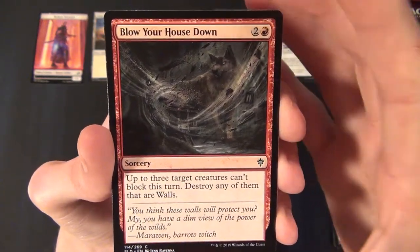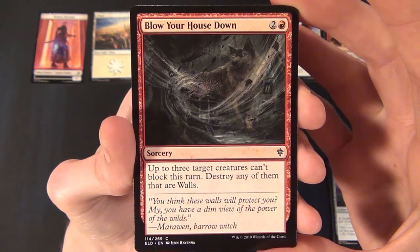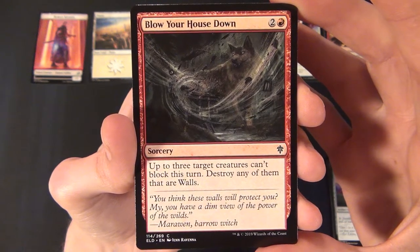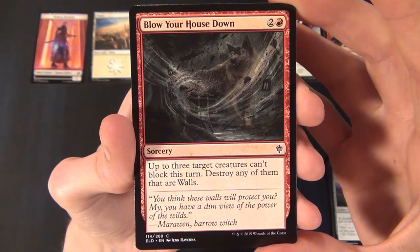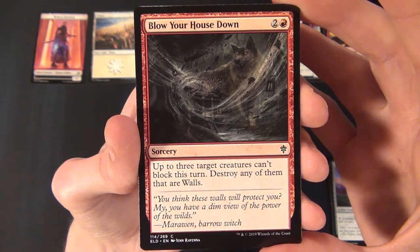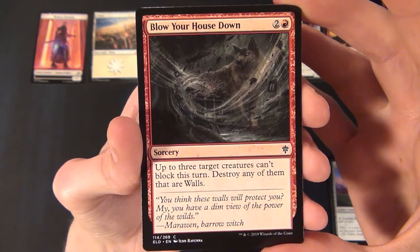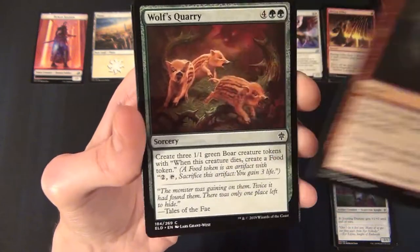Then we have a red common sorcery — Blow Your House Down. It costs two and a red to cast and says up to three target creatures can't block this turn; destroy any of them that are Walls. Kind of lets you blow down some walls.